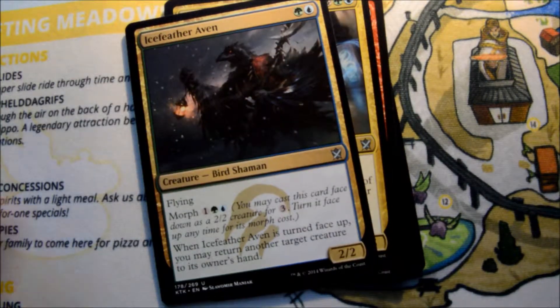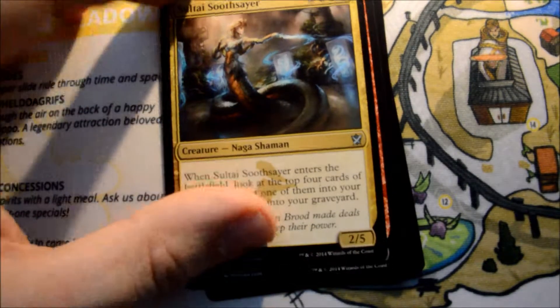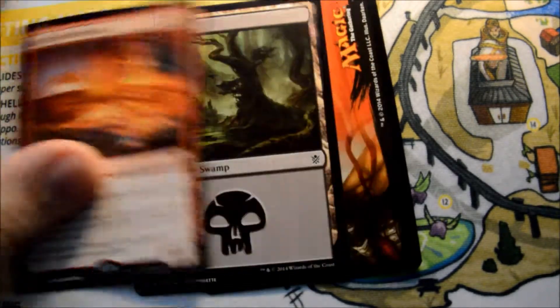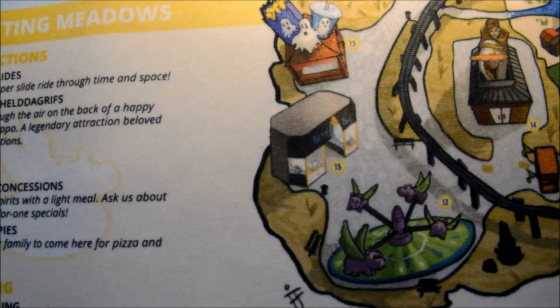Our next is Icefeather Aven, Sultai Soothsayer, and a rare — another Mythic! There we go: Ashcloud Phoenix. Two Mythics in a row — good way to end it. Thanks for watching; please remember to like and subscribe, and have a great day.